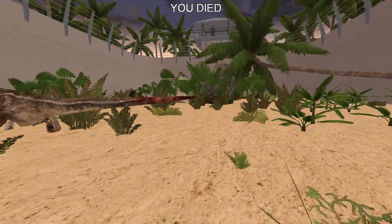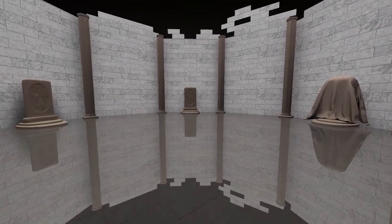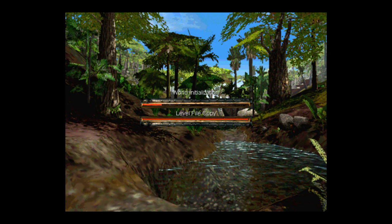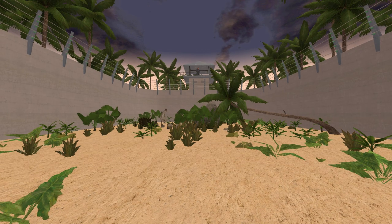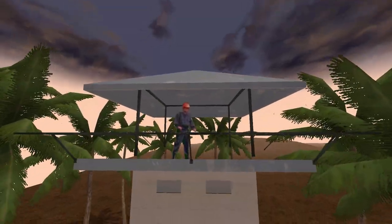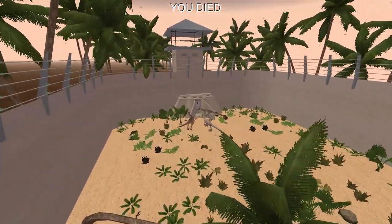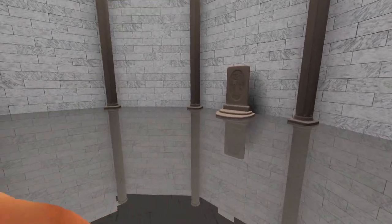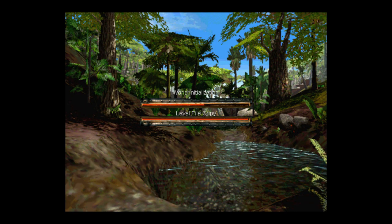That one killed me in one hit. I kind of want to fly up there and check out who's standing up there. I think it might be the Alan Grant model, but it might also just be a JPEG. Oh, it's one of the workers. There's no 'don't get attacked while you're doing that,' but I just wanted to see who was watching us.